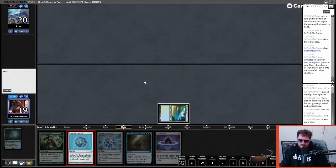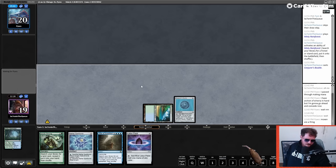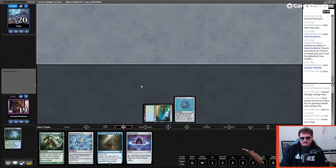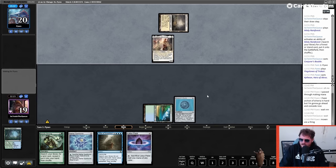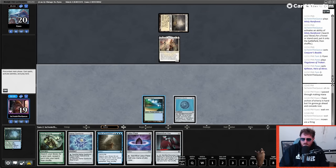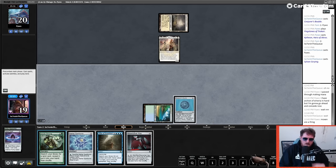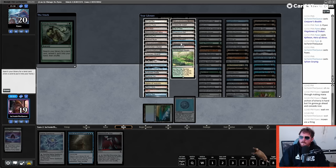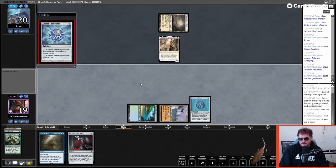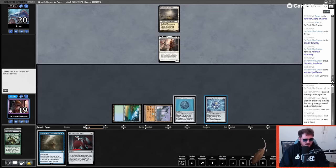Should have maybe played that Lotus Petal. The only thing about wearing these sunglasses when I stream is that people always bring it up — I'm just trying not to destroy my eyes. It's shocking how much easier it makes things; even if your head is doing all right, it's less stuff to have to worry about. If we draw a land we're doing real nice. I was thinking about including Mishra's Workshop. We can Word of Invention for two — don't know what that'll do for us just yet.